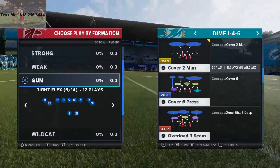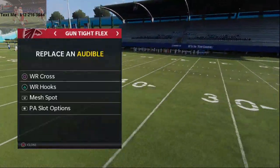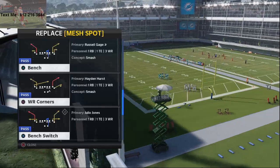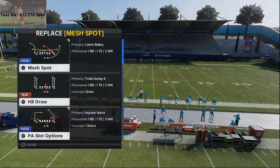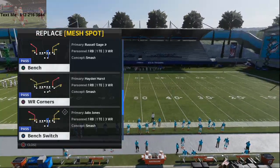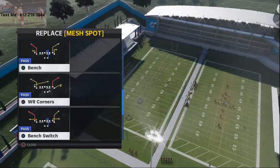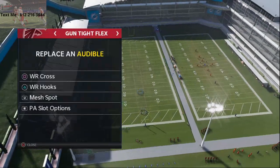We're going to come out and show you cover two man. The base play you're going to audible to — and remember, these are all audibles — the audibles you're going to want to set are wide receiver hooks, wide receiver cross. I like mesh spot; if you don't like mesh spot you can utilize wide receiver corners. I personally like mesh spot the most, and then PA slot options. So the base play for this is wide receiver cross.